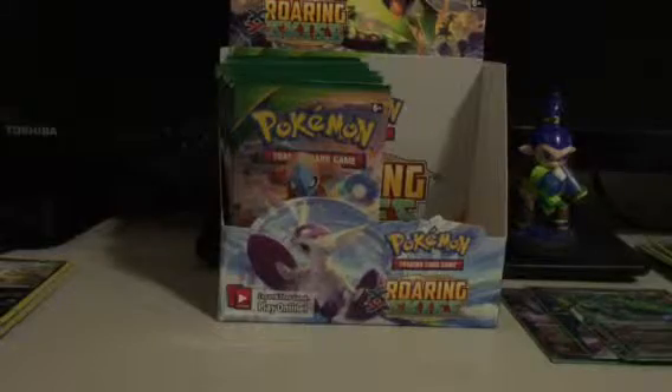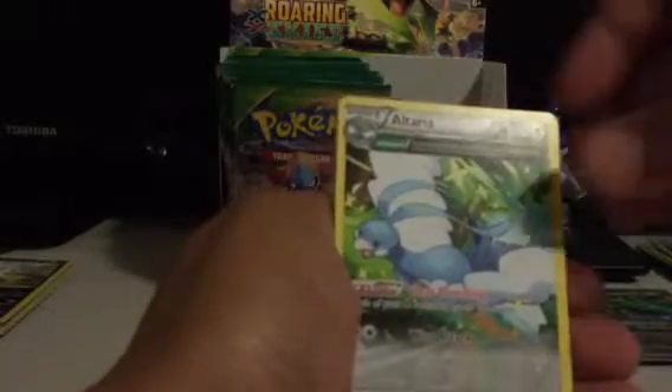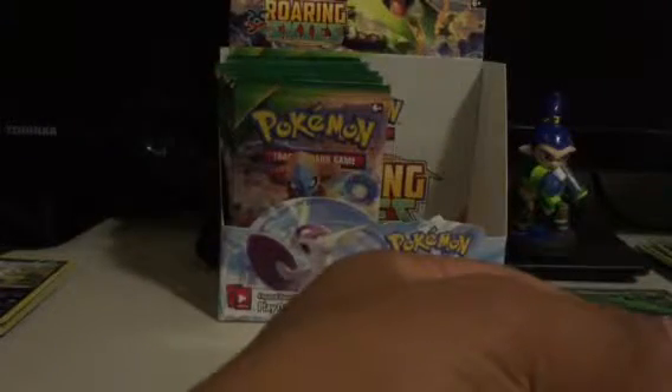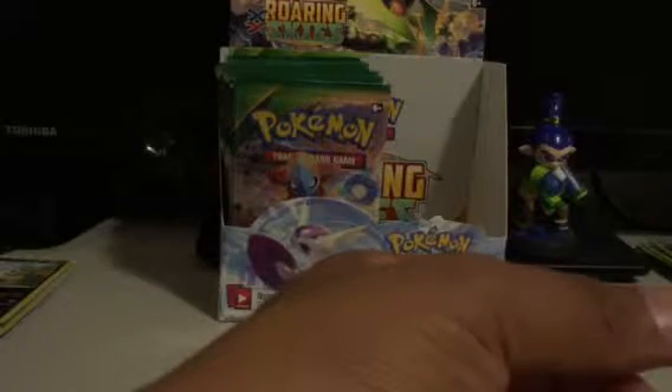Let's see what we got. Neketa, Binacle, Absol Reverse — nice — Altaria, Revive, Pelipper, Togetic, Pidove, Swablu, and a Wurmple. I'm not sure I caught the rare in that — probably flubbed everything. Oh, it was Altaria. Pretty cool looking card.